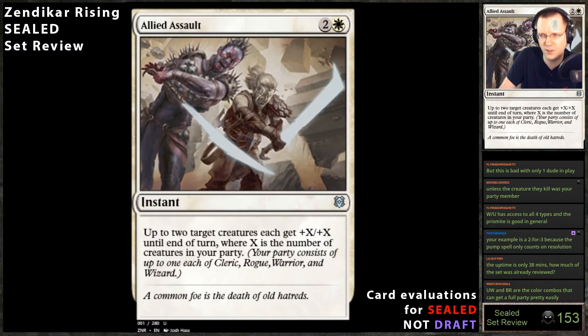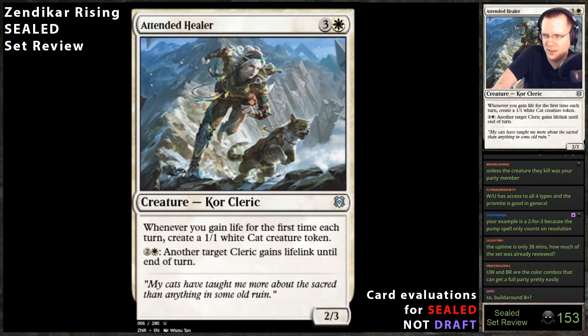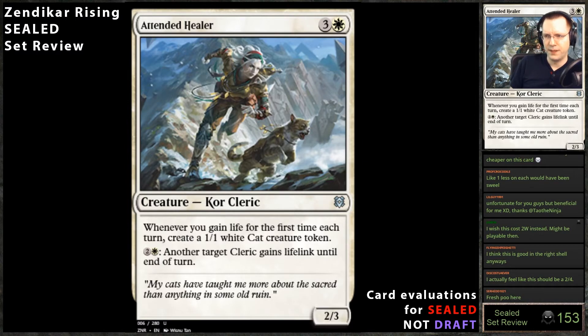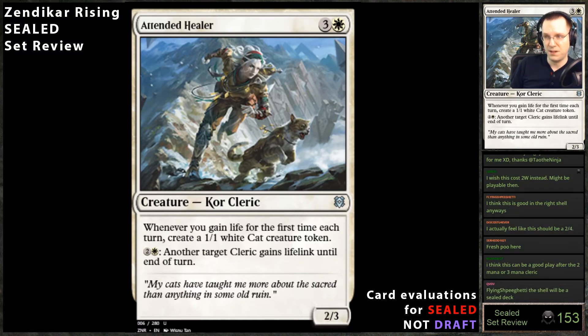Attended Healer — whenever you gain life for the first time each turn, create a 1/1 cleric creature token, and another target creature gains life link until end of turn. The stats are not good, but it does combo pretty well with the common two-white 1/4 that makes all your clerics. Also making 1/1s — I think this card is probably good, especially since the angel is also a cleric.